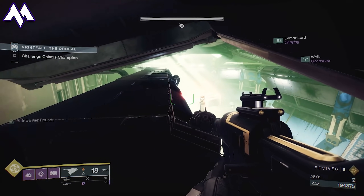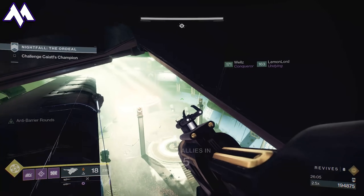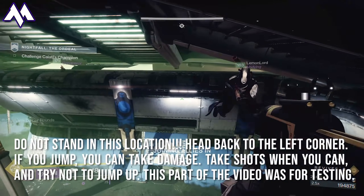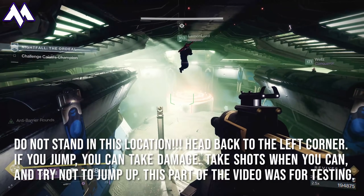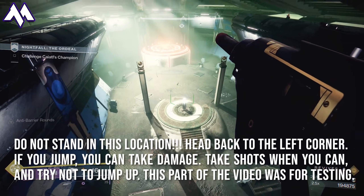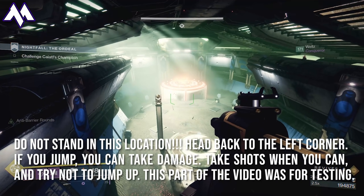Whatever you do, do not push out to where Lemon is, because that is a spot he showed me where you can get wrecked very easily. Some people have been saying those are good spots to stand in, and they are not. They will one-shot you from that location and you have no position to hide. In addition, if you die at these locations, you have no way to get rezzed by your teammates, and it makes the strike go even longer.